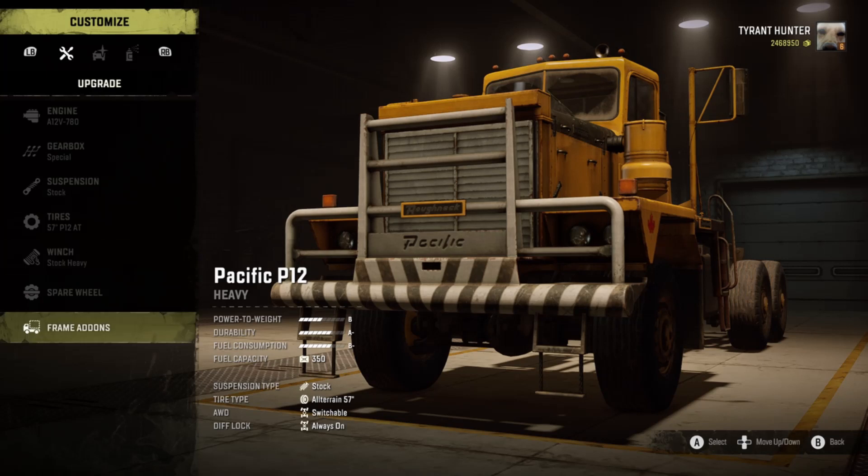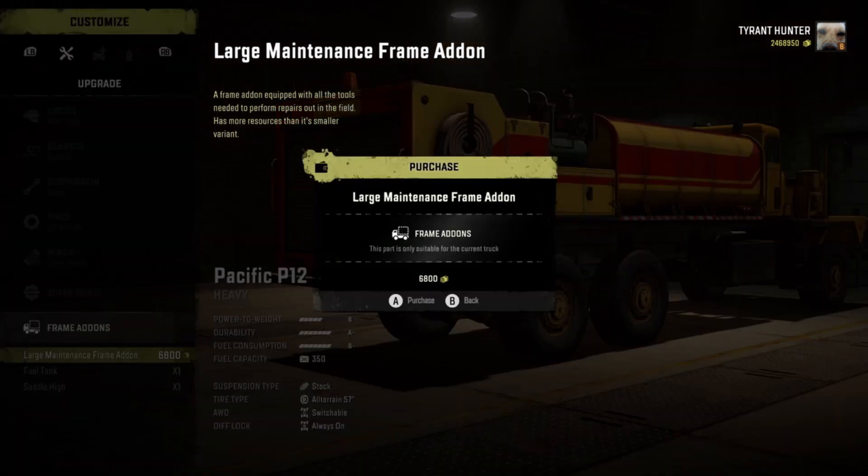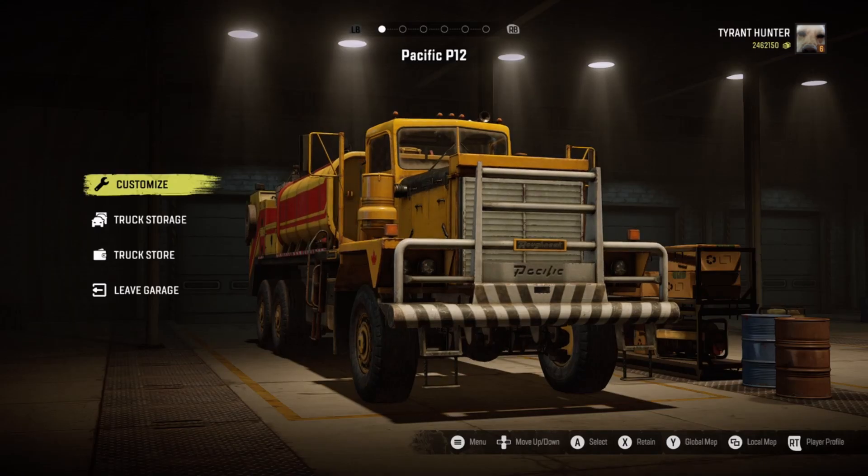So we're going to go ahead and select Customize. We're going to scroll into Frame Add-Ons and select the Large Maintenance Frame Add-On. For those of you that already have trucks that can hold this or possibly already have it on, you are good to go — you do not need a Pacific P12, but that's just what I recommend. It's only 6,800, so we're going to go ahead and purchase that out. Once you have that on your truck, we're just going to go ahead and leave the garage.